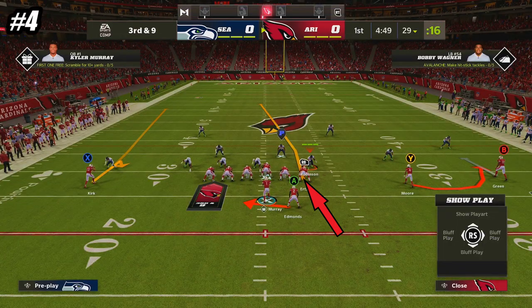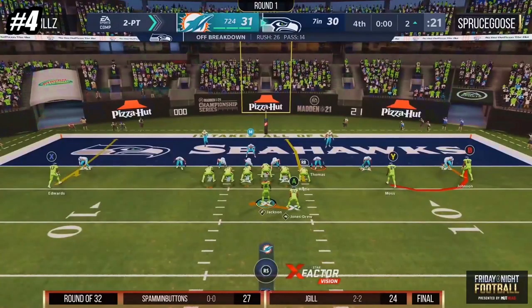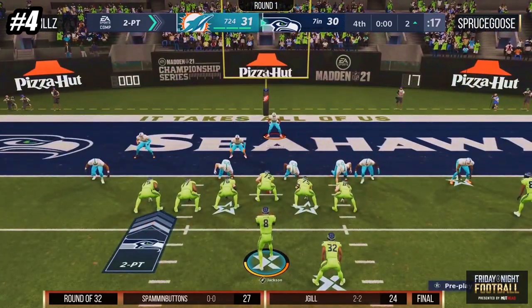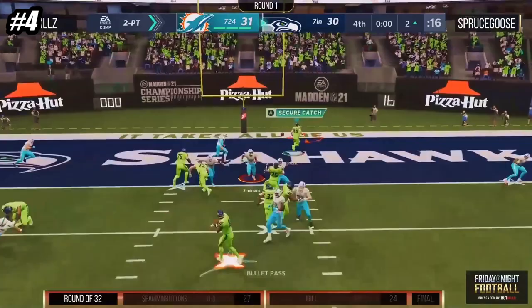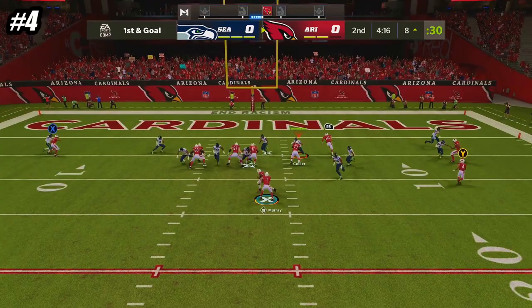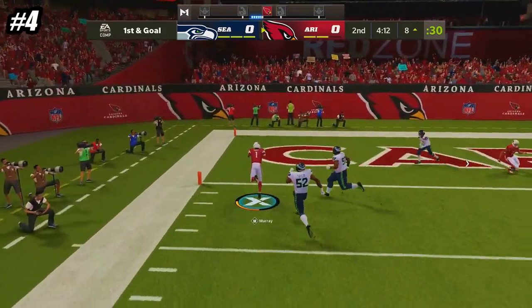My favorite route is the tight end coming straight off the line of scrimmage from the tackle position, which zones have a really tough time guarding. And for those of you who have been around the channel for a bit, this is the same route that I went to last year to win a game against a pro Madden player in a $1,000 tournament. Finally, if you have a scramble burst on your quarterback, then you can immediately scramble to the side opposite of his throwing hand, and usually the defense will have a pretty tough time catching you.